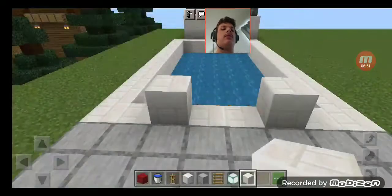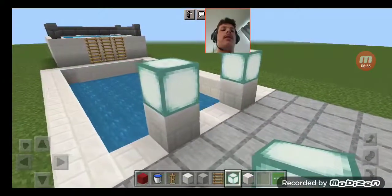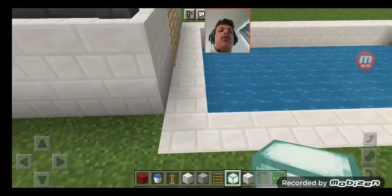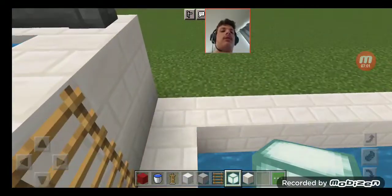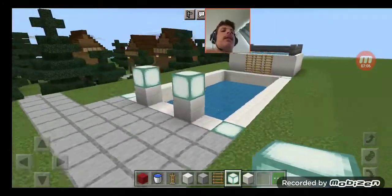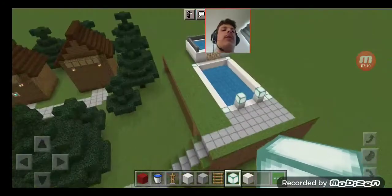Sea lanterns — these would look good, and for right here as well. Pretty. And of course, we have our campground swimming pool finished.